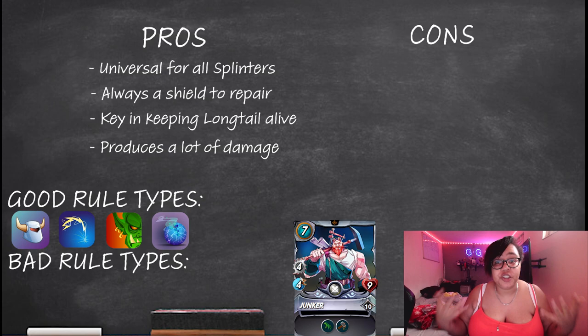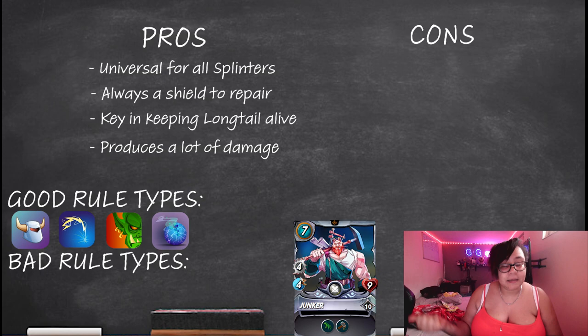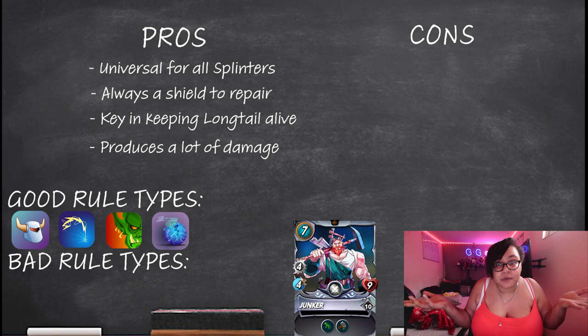All of these rule types are really good for him because they all have to hit shields at the end of the day. Because everyone has to hit whoever you're using as a shield tank, Junker keeps the shields going, he's attacking people, he's making sure the whole team is getting shield repair — not just the tank — and he's doing full damage. What's not to love?